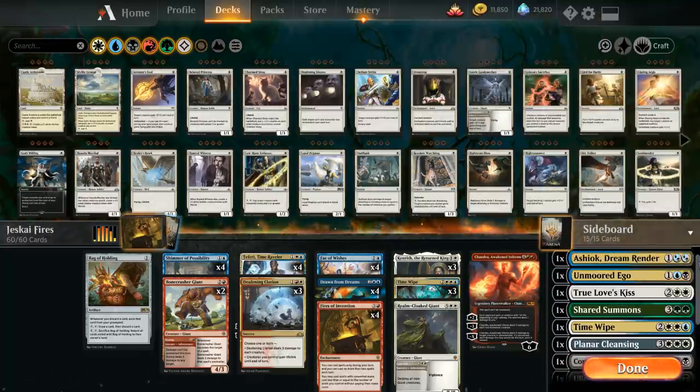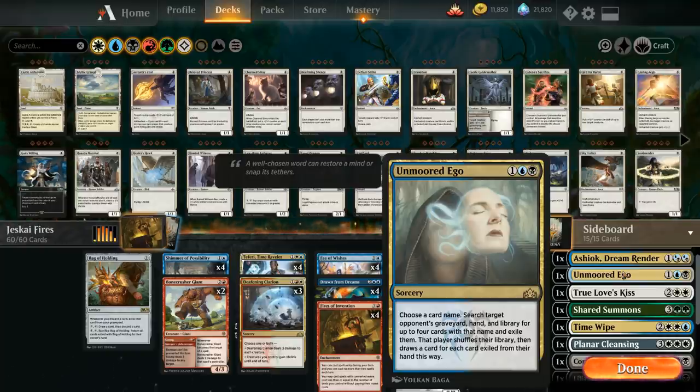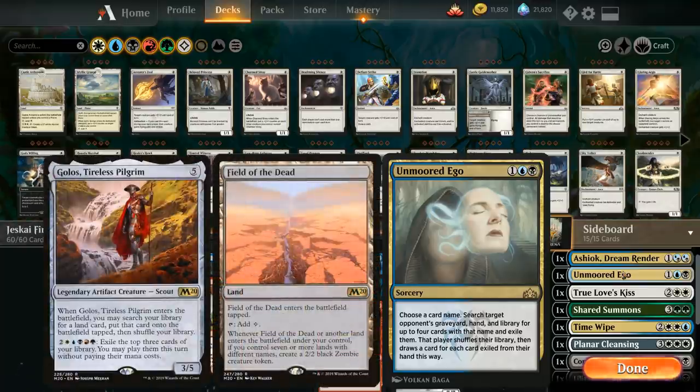The sideboard is constantly changing based on matchups. Right now I have one copy of Ashiok, great against graveyard strategies and ramp decks searching up lands — it can also mill opponents out in control matchups. One copy of Unmoored Ego, mainly to name Field of the Dead against Golos ramp decks since there aren't many ways to interact with it directly.